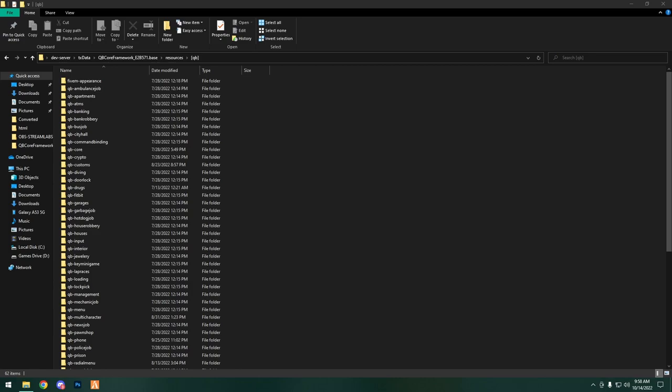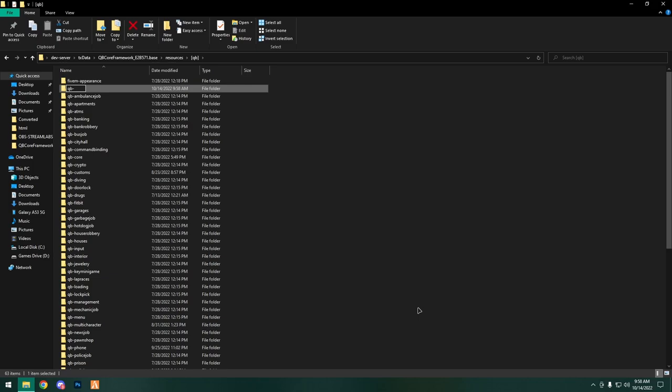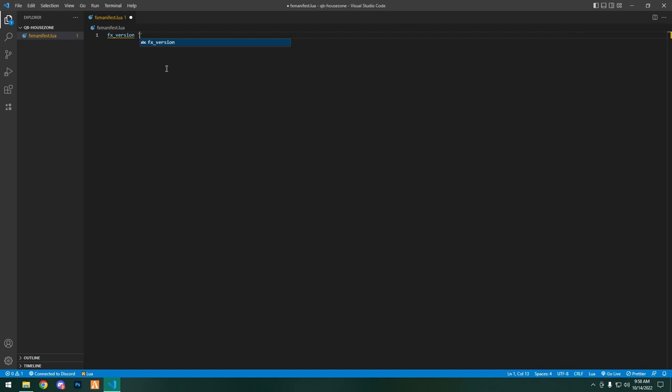So that being said, let's create our resource folder. Inside the QB folder I'm just going to make a new folder and call it qb-house-zone — you can call this whatever you want. I'm going to open this with VS Code. Now that we're in here, we're going to create a new file and name it fxmanifest.lua.